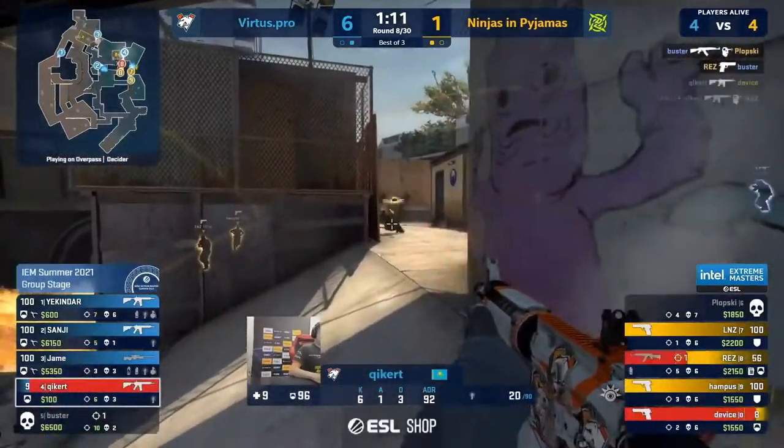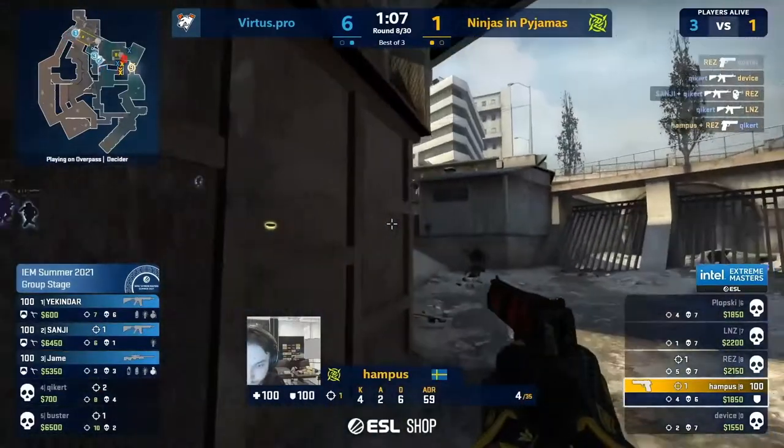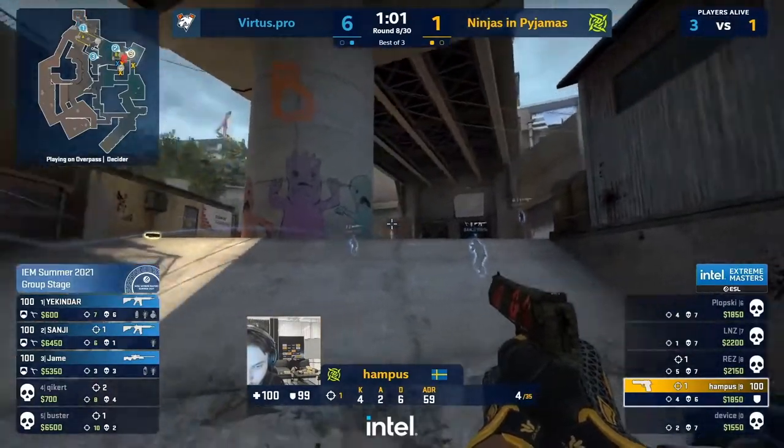Another B rush — another MO down for Buster. Not denied — instead Sanji and Kicker make quick work of the B play. Just Hampus and the bomb — not going to get planted here.